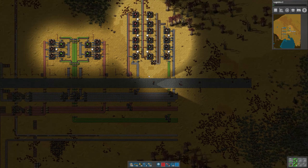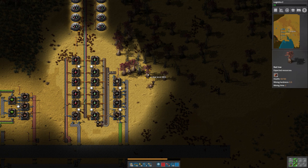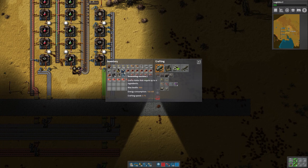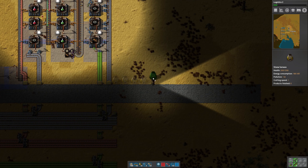Because one of the things that I want to get started is the automatic production of steel furnaces so that we can start to upgrade and replace some of these. Let me grab some more belt first, and I need those inserters as well. I do have a few extra science packs. I'm just going to come over here and press the Z key. Z is the key you can use to drop things — I'll just drop those onto the belt.